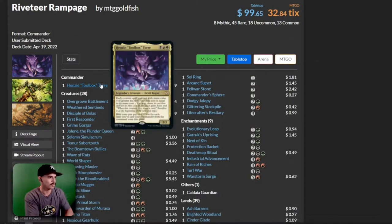So we have Henzee Toolbox Tor. It says each creature spell you cast with mana value four or greater has Blitz. The Blitz cost is equal to its mana cost. Blitz says that you can cast a creature for its Blitz cost — when that creature dies, you draw a card, it gains haste, and you have to sacrifice it at the beginning of your next end step. The Blitz cost pays one less for each time you've cast your commander from the command zone this game.